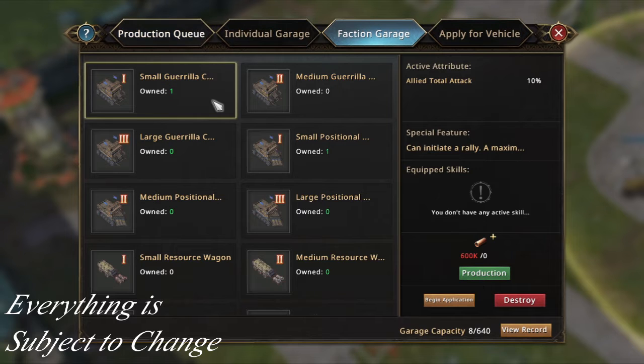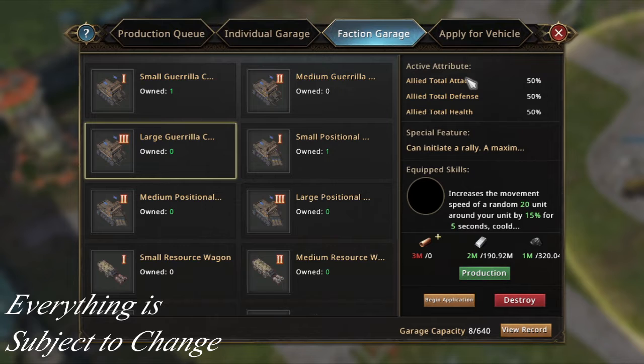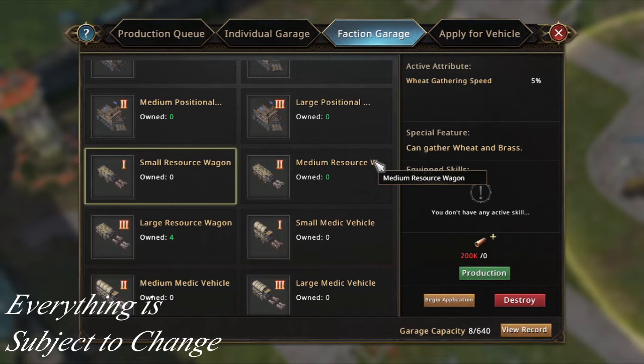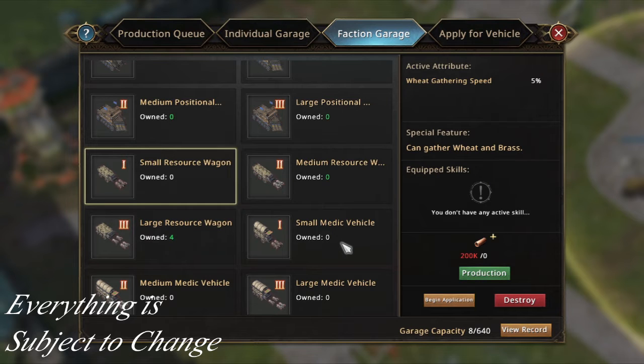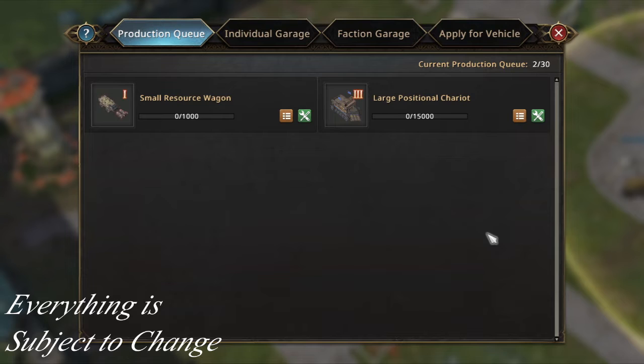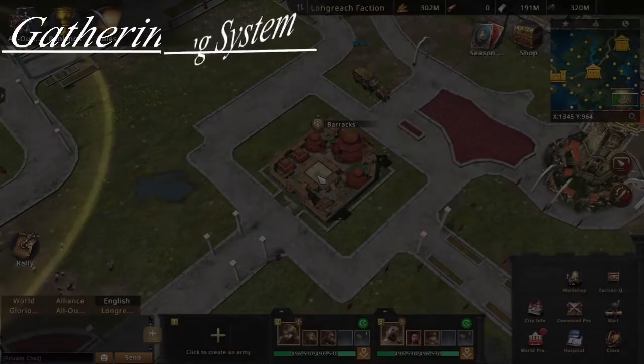In the faction garage you can see a bunch of vehicles you can use. For example, a tier 1 chariot for a 10-march rally gives allied total attack +10 percent and costs 600k brass. The tier 3 version costs 3 million brass, 2 million silver, and 1 million obsidian, and includes buffs plus skills like increased movement speed. For resource wagons, you need specific wagons to gather in this mode. You submit a request, it gets accepted, the leader reviews it, and if approved it enters the production queue.